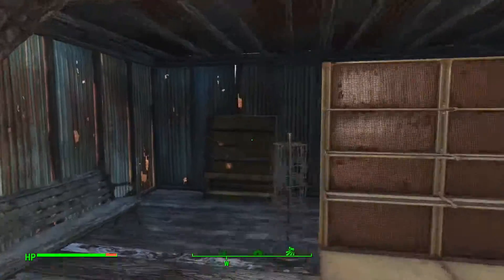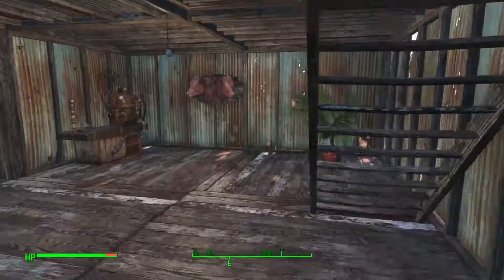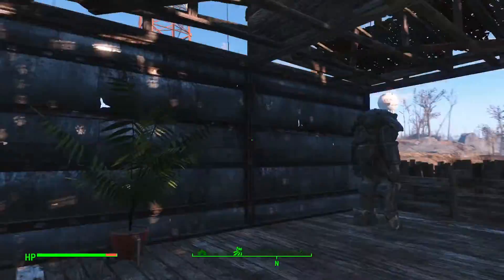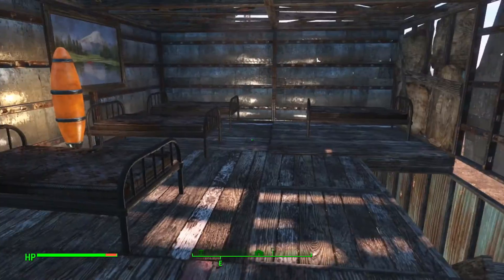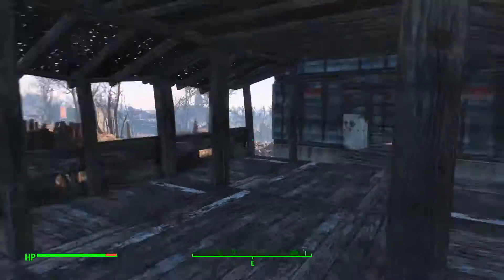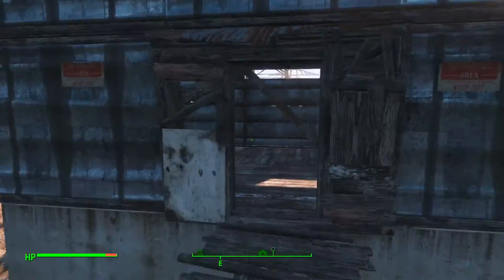And this was meant to be kind of like a little shop — kind of ran out of stuff to put down. And upstairs is kind of a little bunk area, barracks — I don't know what you want to call it. I guess the only difference between barracks and bunk would be if it's housing soldiers or not.